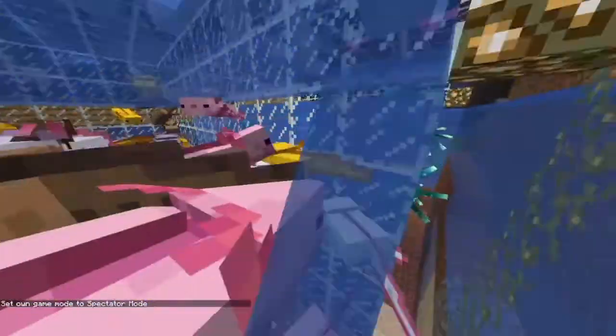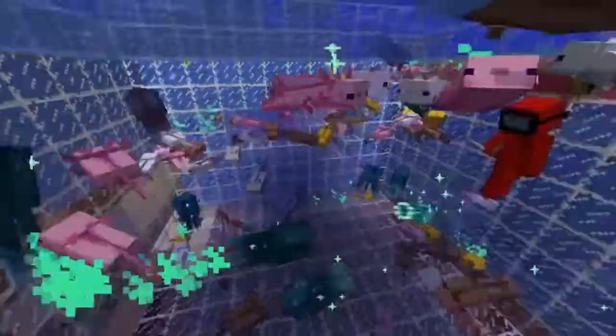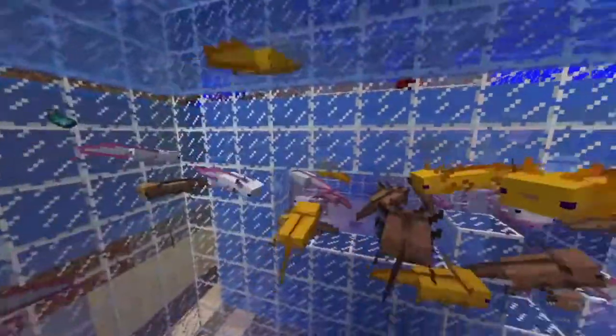Without further ado, release the axolotls! Here they go. Axolotls, in this update, can attack glow squids at will. That massive army of axolotls is swarming in on all of them. Axolotls also attack fish, as shown in the previous video, and they attack normal squids as well.